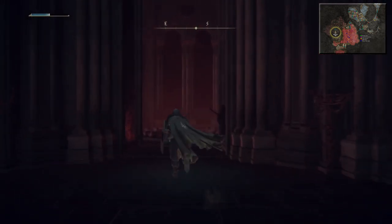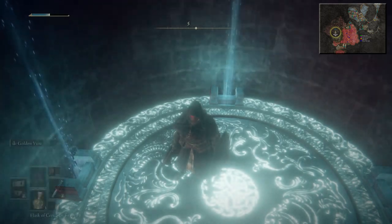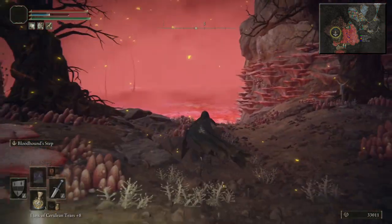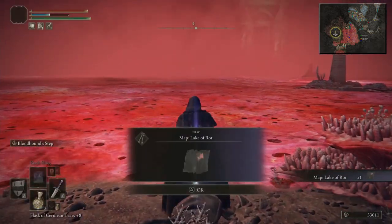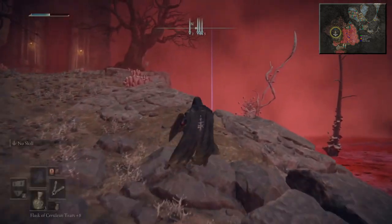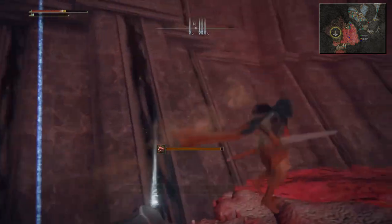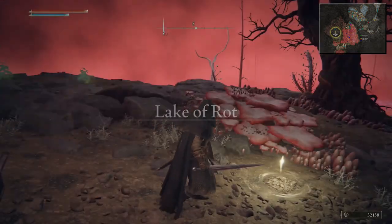Once you've got that you can continue south through this doorway and onto this elevator. Back to my Bloodhound Step weapon. Down here get a Site of Grace and carry on to the south and you'll find the map — Lake of Rot. One thing we're going to get first, just over here — it's going to be a Somber Smithing Stone. Go and get that next, then walk back to that Site of Grace. Somber Smithing Stone 8 — now while walking back.